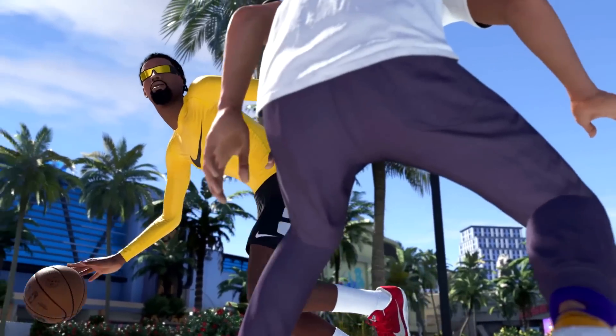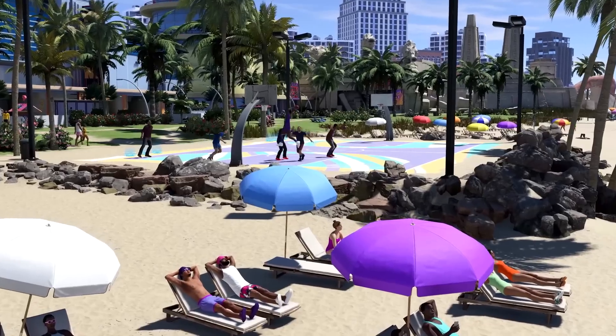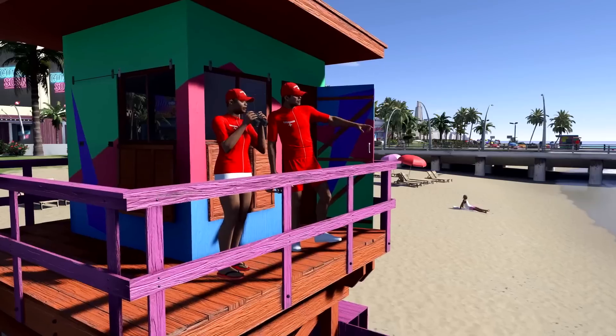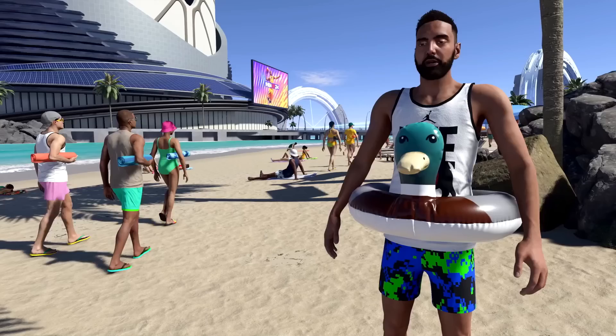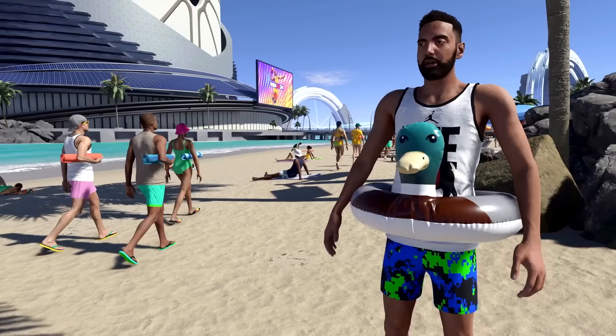The next thing I noticed is there's a beach portion of the park. I don't believe this has anything to do with the affiliations — it's just a random beach court, probably tied to a MyCareer quest or something. But 2K did snap with this; it's a nice court right next to the beach and the water. I wish they had a whole affiliation that was just like that — I feel like that was a missed opportunity.